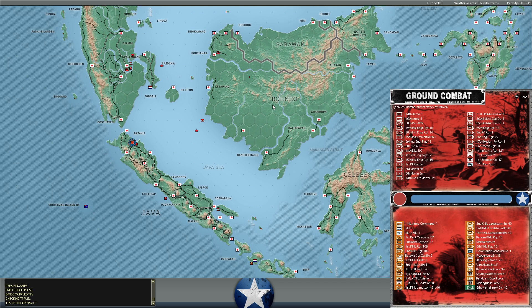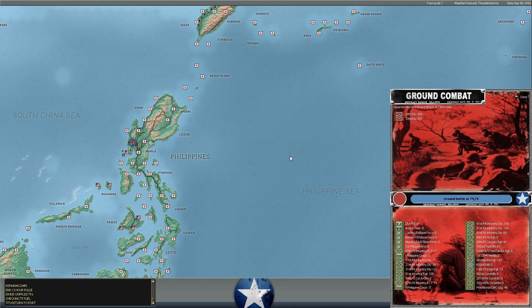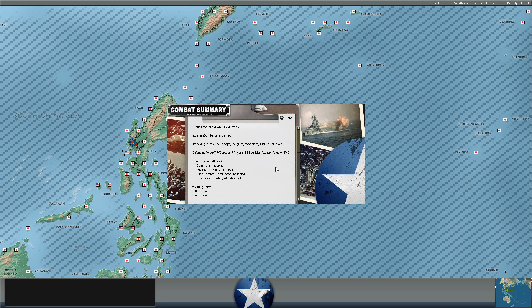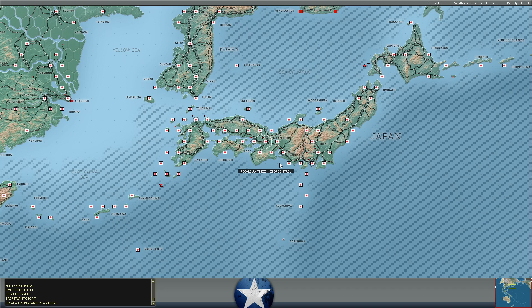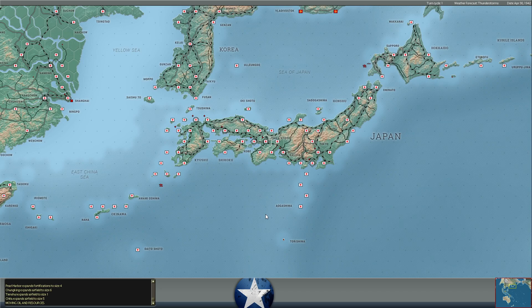Meanwhile, there's a bombardment at Batavia, complementing the naval bombardment this turn. The bombardments are now definitely favoring the Japanese. There's also a bombardment at Clark Field from the two Japanese divisions there — they don't seem to be doing much; he's probably continuing it just because it burns through our supply. Chungking has expanded its airfield to size six, which is nice.